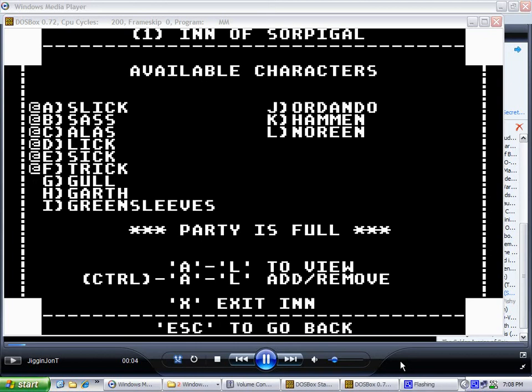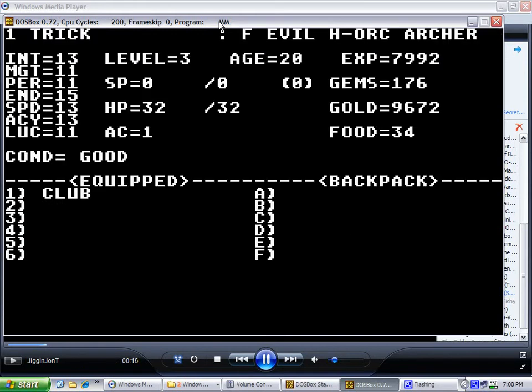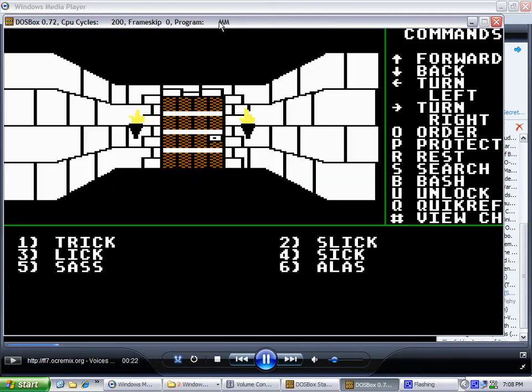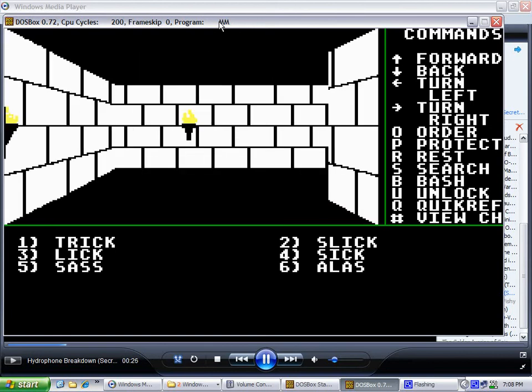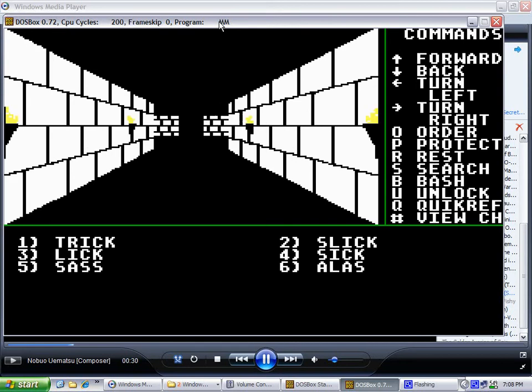Greetings and welcome back, Internet, to another segment of my Mighty Magic Power Leveling tutorial. This is the second segment of the Vellum Scroll quest. We've already gotten the Vellum Scroll from the Sorpogal dungeon, and we've delivered it to the wizard Agar in Erlequin, and we hoofed it back to Sorpogal in order to proceed to Dusk to deliver it to his protege.